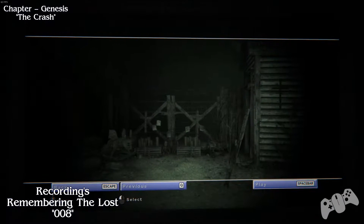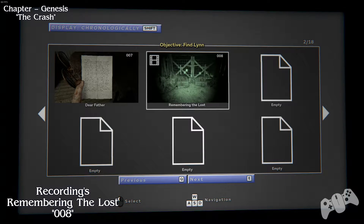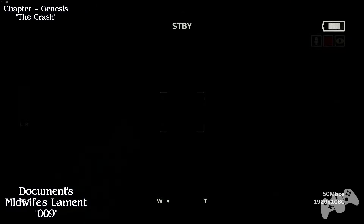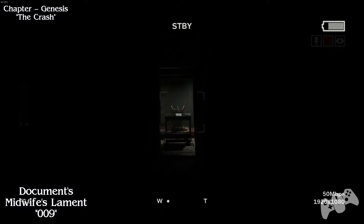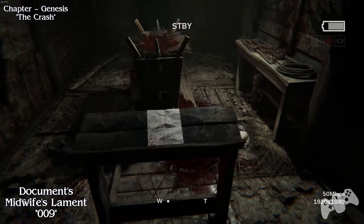I've also done a notation on what chapter we are on. At the moment this is still classed as The Crash. Eventually, once you carry on, you will go down into a cellar. You pretty much can't miss this, so make sure you pick up the piece of paper before you carry on.